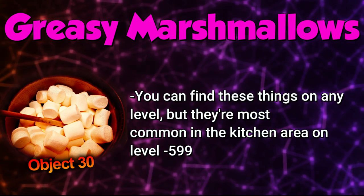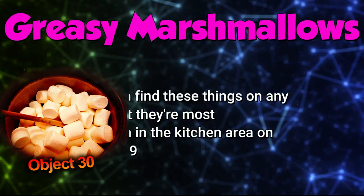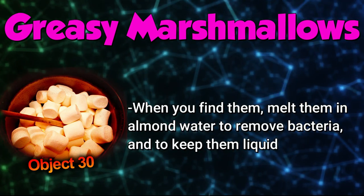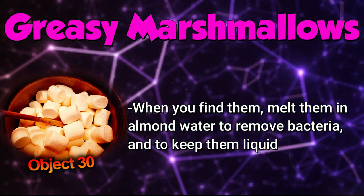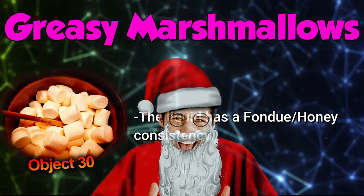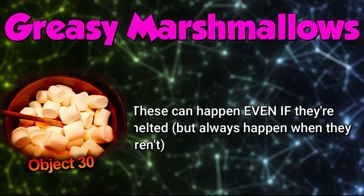You can find these things on any Backrooms level, but they're most common in the kitchen area of Level Negative 599 — how fitting. When you do find them, you need to melt them in almond water to get rid of any bacteria and to keep them in a liquid form. The liquid is said to have a fondue or honey-type consistency when melted.